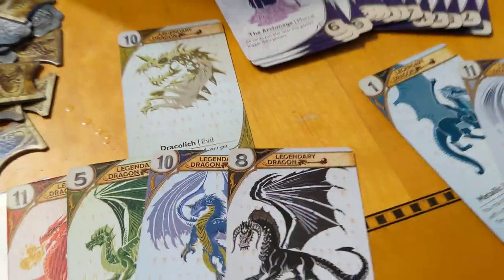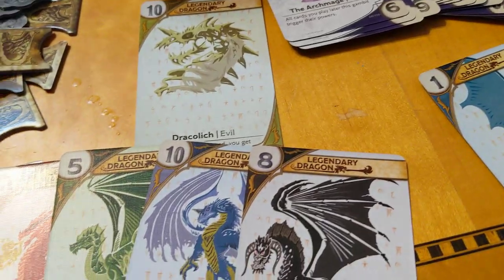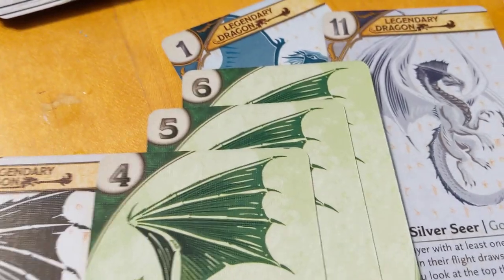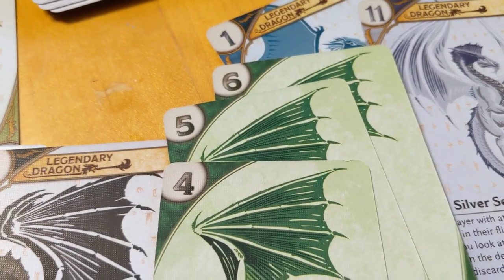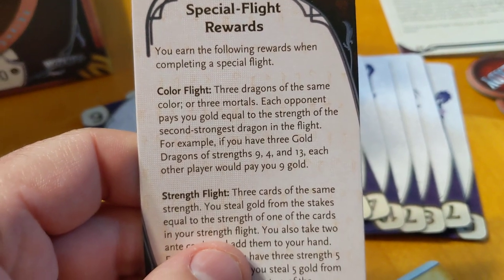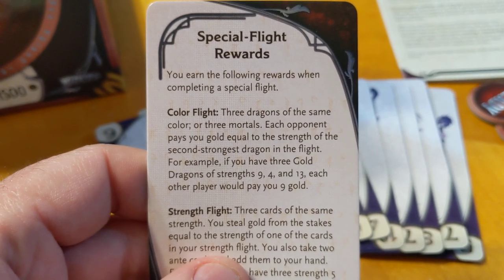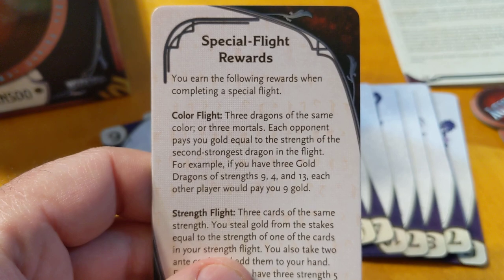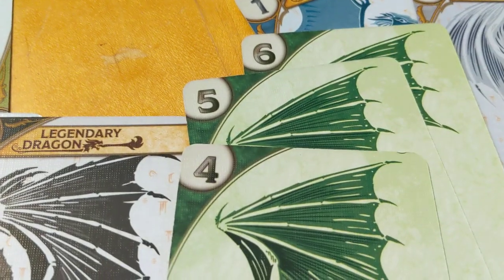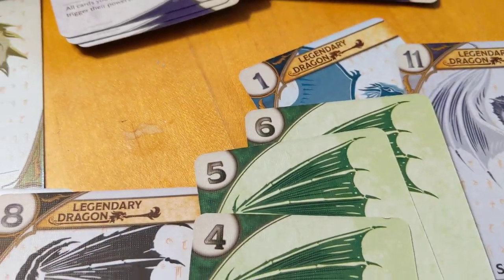The great way to really make money is dragonflights. If you play 3 dragons of the same color — say 3 green dragons: a 4, 5, and 6 — when you play that 3rd dragon, you fire off a color dragonflight. A colorflight: when 3 dragons are the same color, or 3 mortals, each opponent pays you gold equal to the strength of the 2nd strongest dragon in the flight. So the 2nd strongest dragon is a 5 — all your opponents have to give you 5 gold.